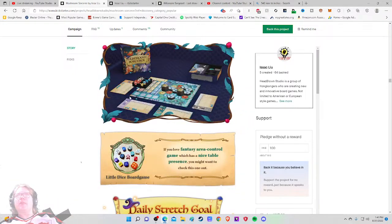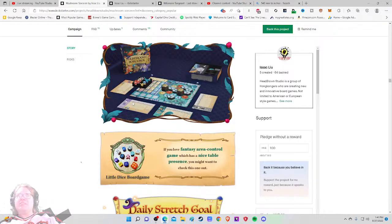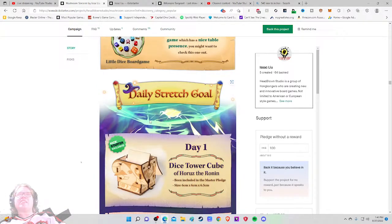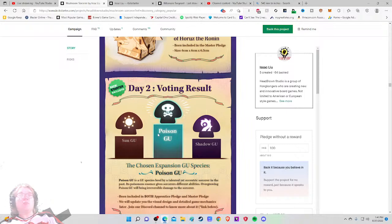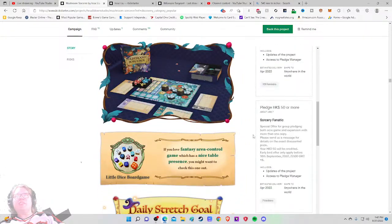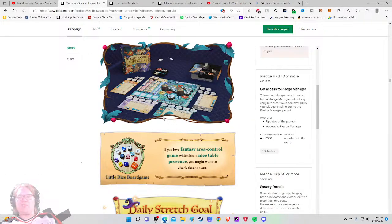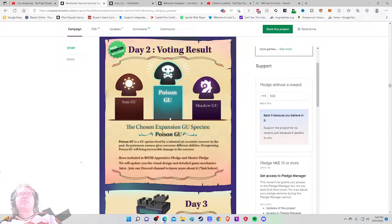There's a reviewer quote: 'If you love fantasy area control games that have a nice table presence, you might want to check this one out' — that's not a great quote, very wishy-washy. Daily stretch goals include a dice tower, a cube of horrors included in the master pledge, and voting results for new goo species like Poisoned Goo and Shattered Goo. There are also expansion content reveals via daily stretch goals with voting mechanics, which is engaging.